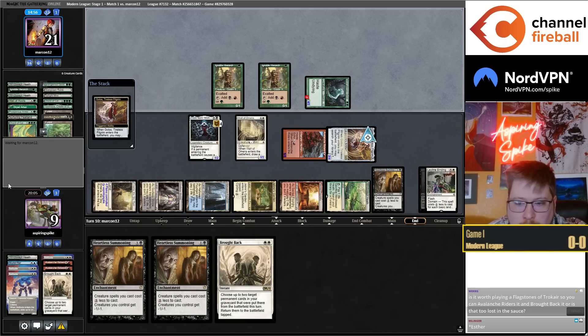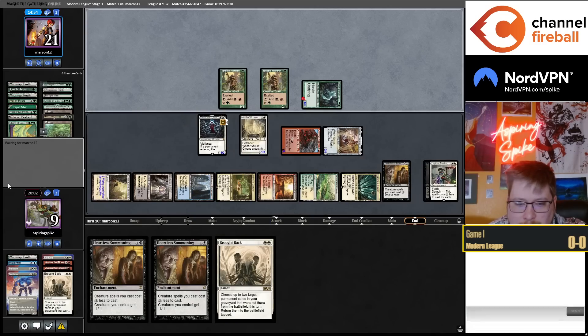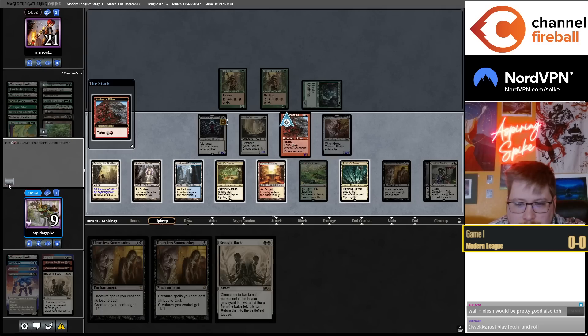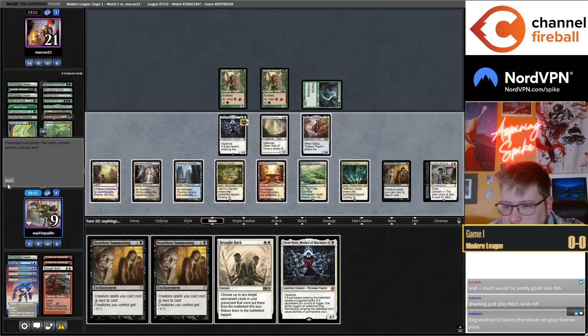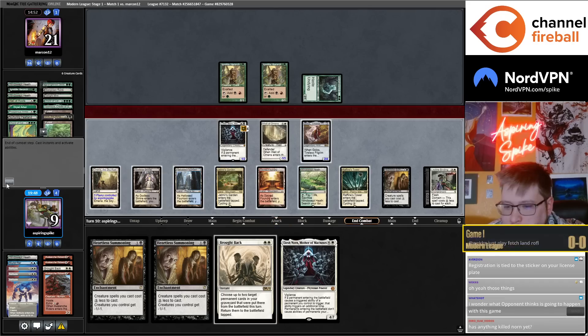I still want one fetch land because we're not quite triggering Emeria yet. I could have an Elesh Norn that's a bit bigger, but I want my opponent to keep attacking so I can Brought Back and win the game.